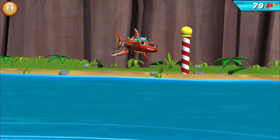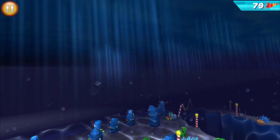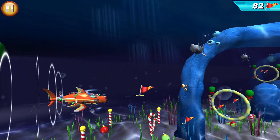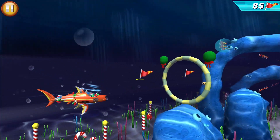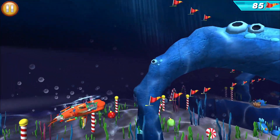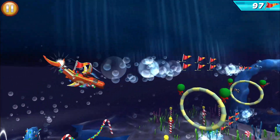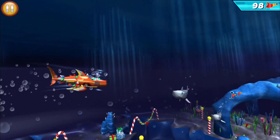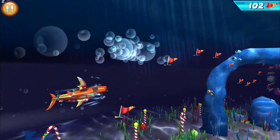As a shark, my sleek body and powerful tail are designed for really fast swimming. Move up and down to collect more flags. Looks like first place is going to be Blaze's holiday gift — woo hoo! All right! Let's go around that next time.